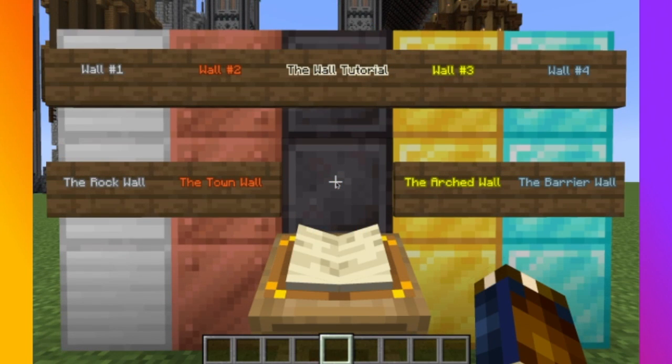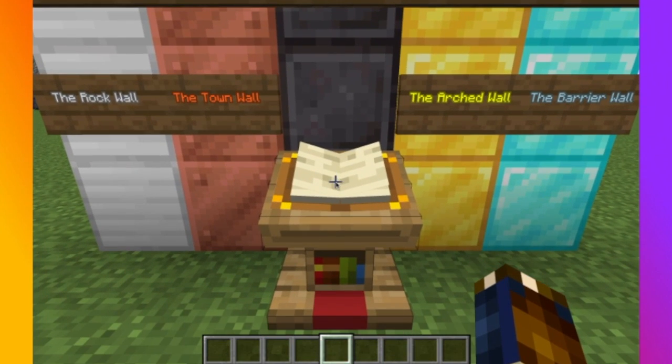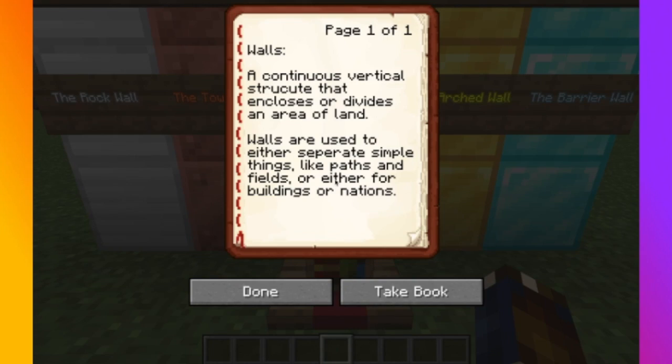The first thing we need to talk about in this wall tutorial is what a wall is. A wall is a continuous vertical structure that encloses or divides an area of land. Walls are either used to separate simple things like paths and fields, or for buildings and nations.